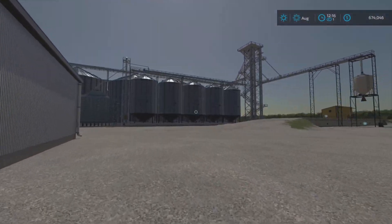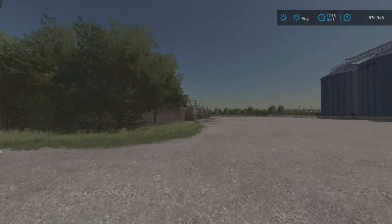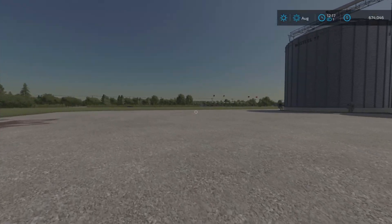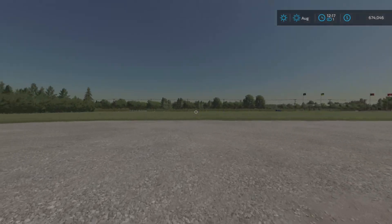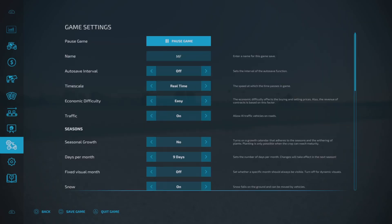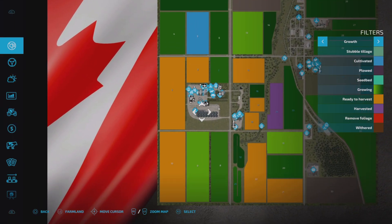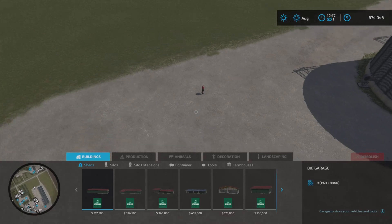We have four bunker silos — one there, one there, one there, and one there. Just so you know, this is where your vehicles will reset if you reset them, so you don't need to drive them all the way back from the shop — you can just reset them here, which saves a lot of time. That is the main farm.